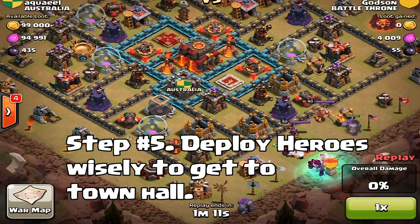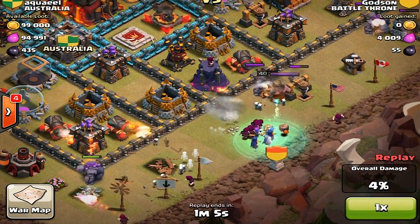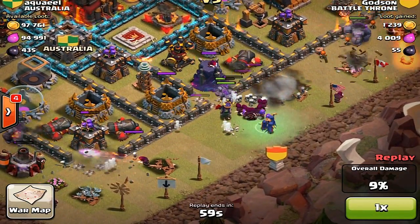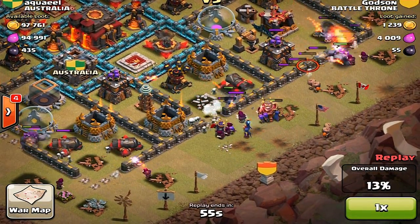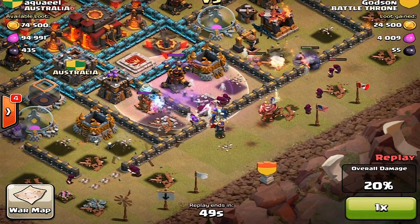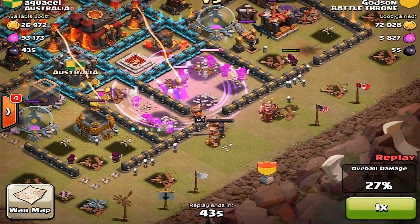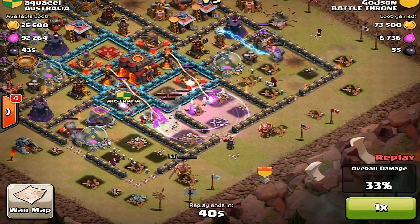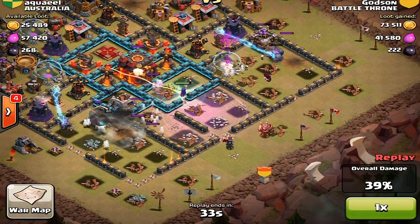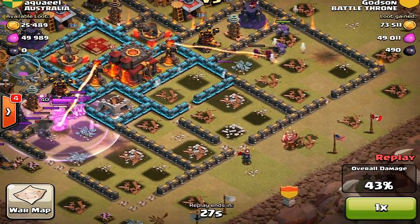That leaves us with the last step for GoWiWe. This is the part where you really have to take your time and look at where exactly your troops will go when you deploy them. Now that you've cleared the way and the town hall is accessible, your heroes will move toward the closest target. So if there's a gold mine on the right side, your heroes will go there instead of where you want them. Be very careful when you deploy them, look around for any outside buildings, and put them in the spot where they will most likely move toward the center of the town hall. Save at least one rage spell and deploy the Archer Queen last, as she's a straight shooter and goes for the target you point her to.